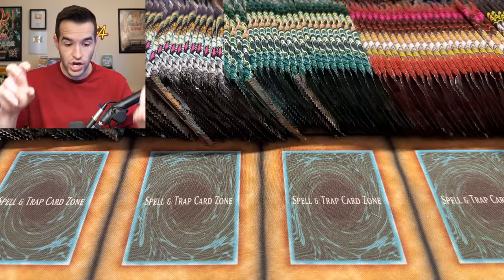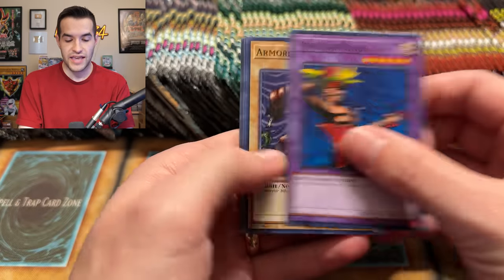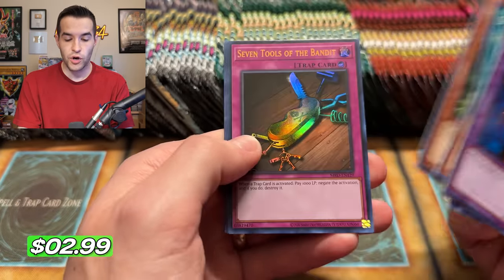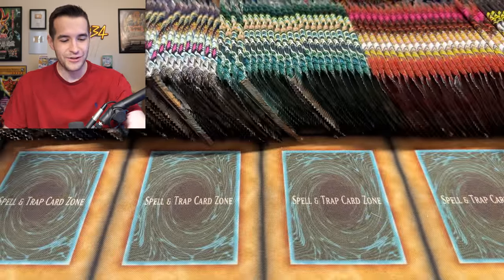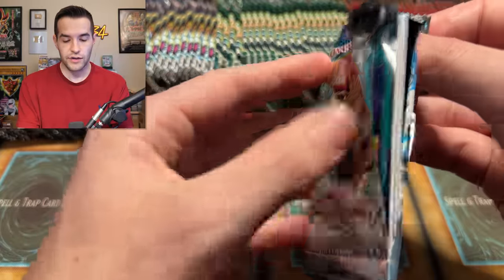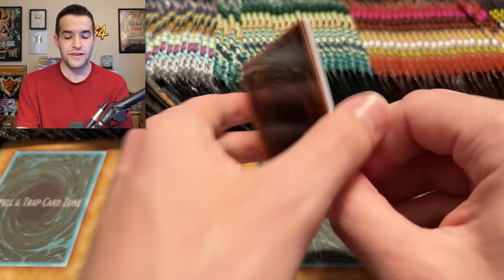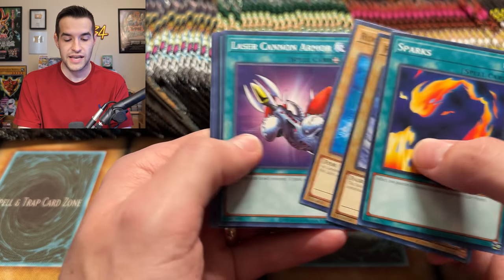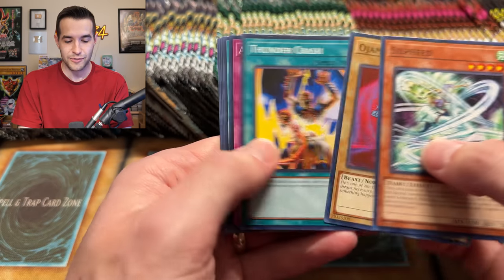We've always guessed like two to three boxes for one secret. Now we kind of have an idea because we're going to have cases opened. We have Seven Tools of the Bandit - don't really want that out of Metal Raiders. Ultra rare - not the ultra we're looking for, still a cool card. I definitely cut these open because even though they made the boxes a little bit bigger, if you guys remember my legacy week, the 25th Anniversary packs wouldn't fit in the old boxes and they still don't fit in these boxes, so I was cutting the packs open.